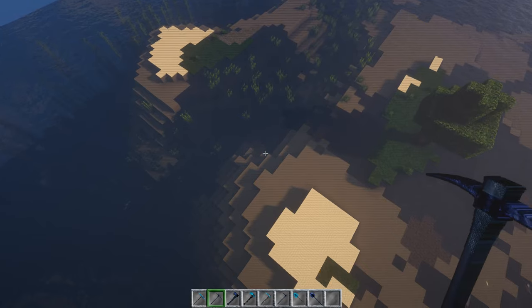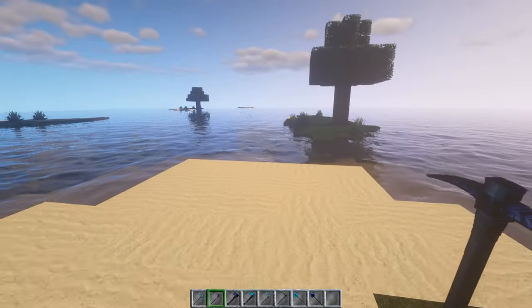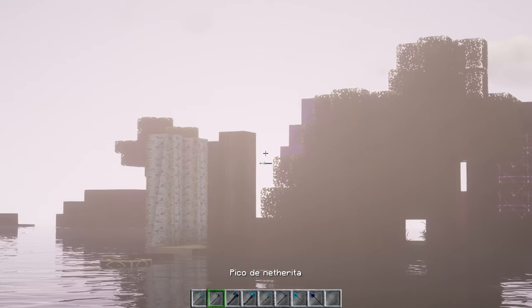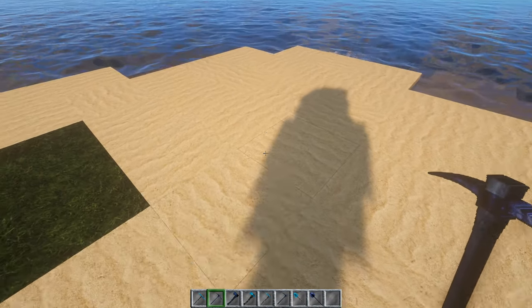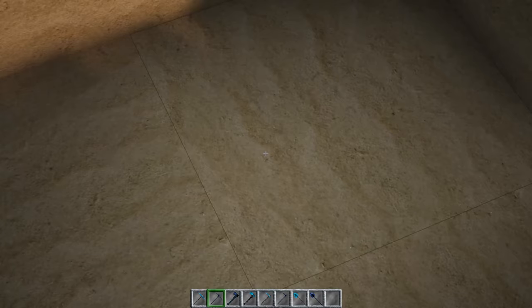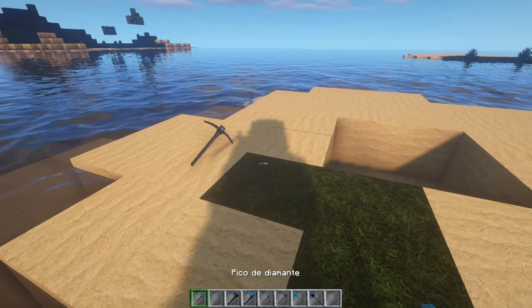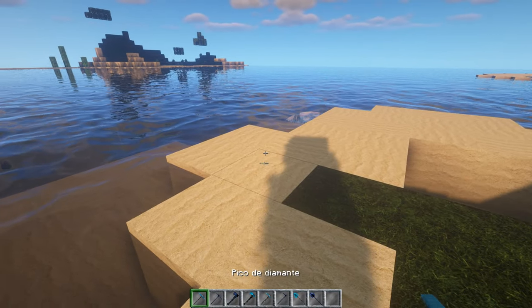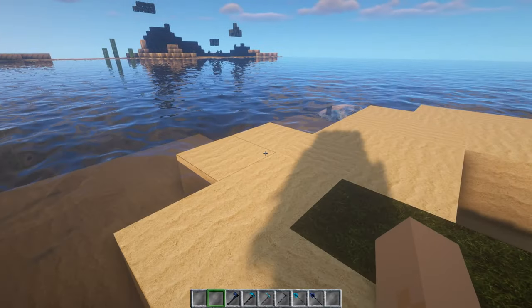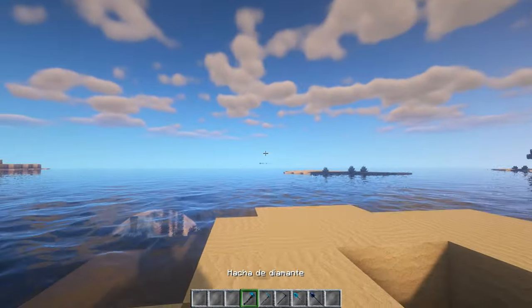Ojo a la luna, vas a ver la luna por ahí. Ahí tenemos nuestras maderas del chill. Vamos a analizar los picos — no está nada mal. Analizamos también la arena. El pico de netherita, el de diamante está más chido a mi parecer. Nada mal.